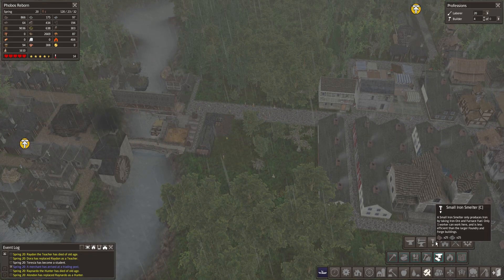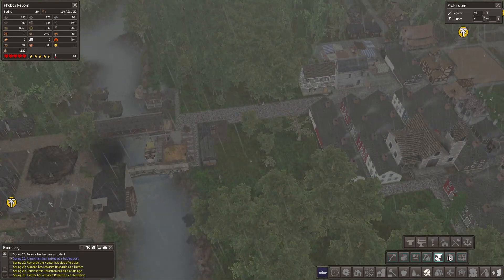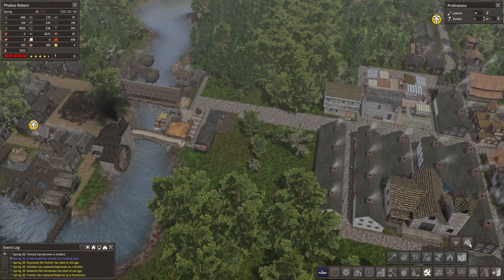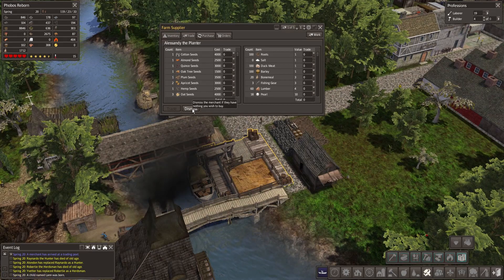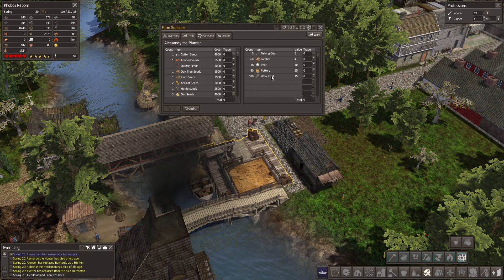Forge, foundry, small iron smelter, city blacksmith, blacksmith - and there you go. Precious stuff - yeah we can't do that because we need... I will dismiss you for now I think. We do have enough wool coats though, and plenty of pottery so I could buy stuff like cotton, although we do have wool for that. Could go for hemp as well.